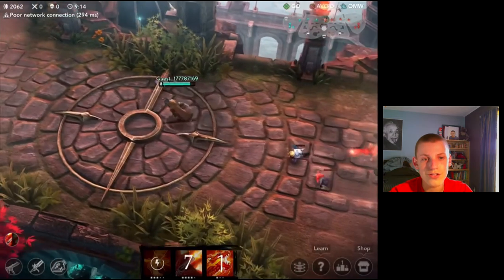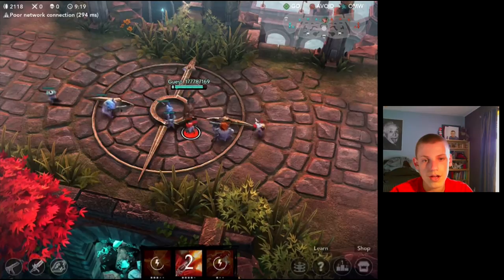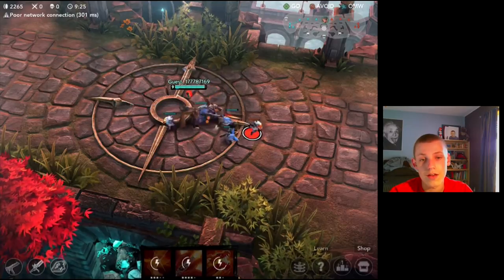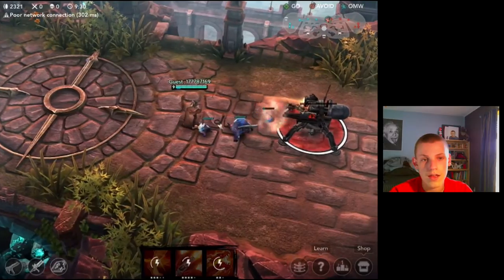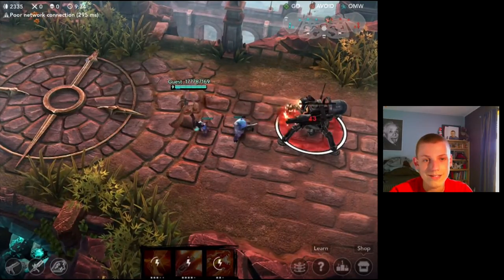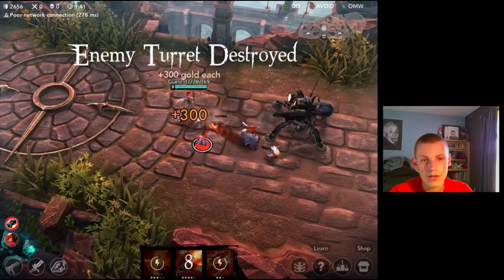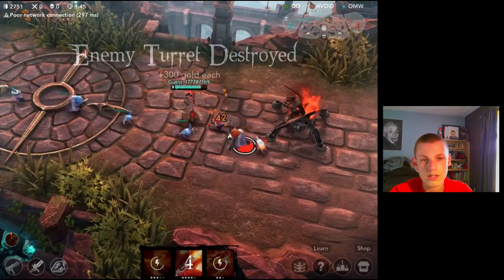We're going to get that turret down super super low, but it looks like we're not actually going to be able to take it out this wave. I'm just going to pop my ability here, clear the wave quickly, and hopefully take down this turret on the next push. The turret is getting auto attacked but my abilities are down at the wrong time. I popped my ability right there to focus it down and we pick up 300 gold from that.